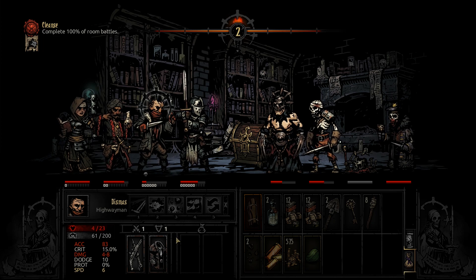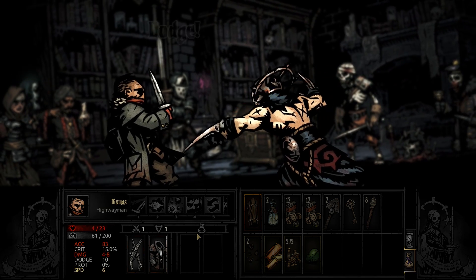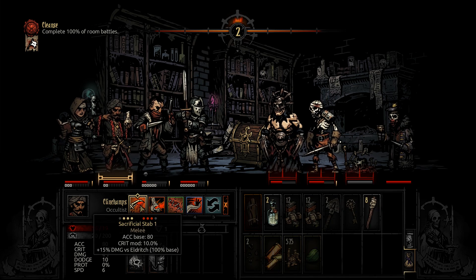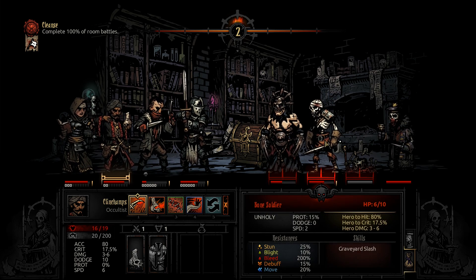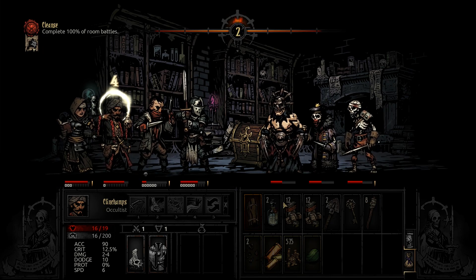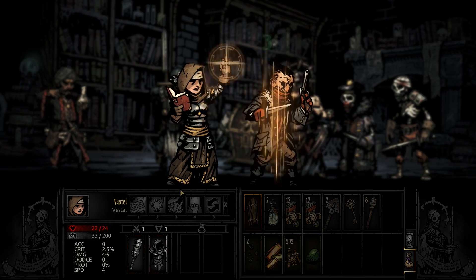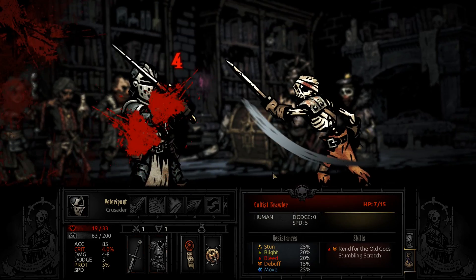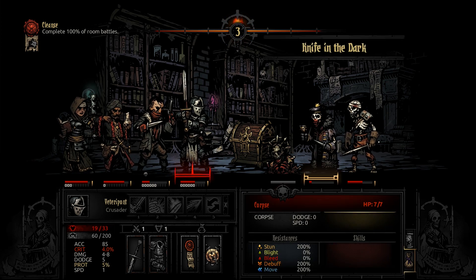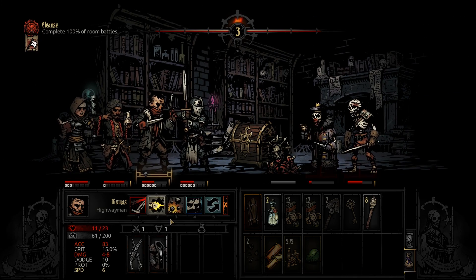Yeah, this man just won't get a break — they all want him dead. 61 and 63 stress. Okay, at least he dodged — no Death's Door this time. What do we do now? We could kill one of these guys, but we'd need more damage. Let's pull the Courtier towards us. Almost enough. Single target heal. The Crusader should be able to kill the Courtier with Zealous Accusation — or it will dodge. But we killed the other guy. More heals.